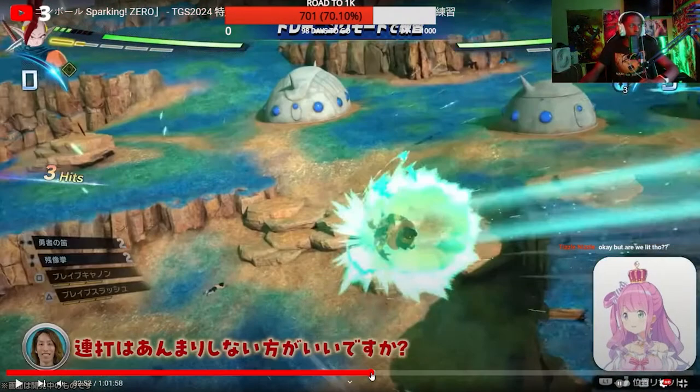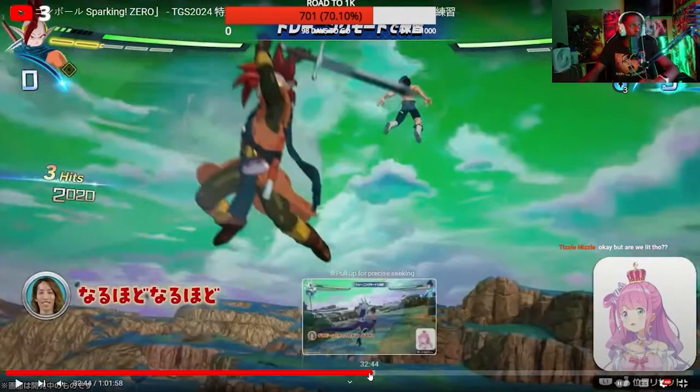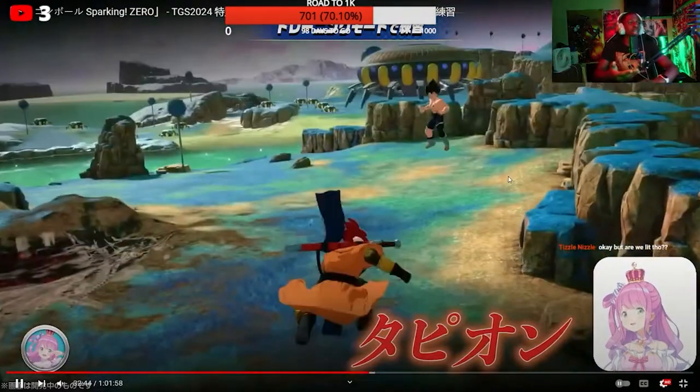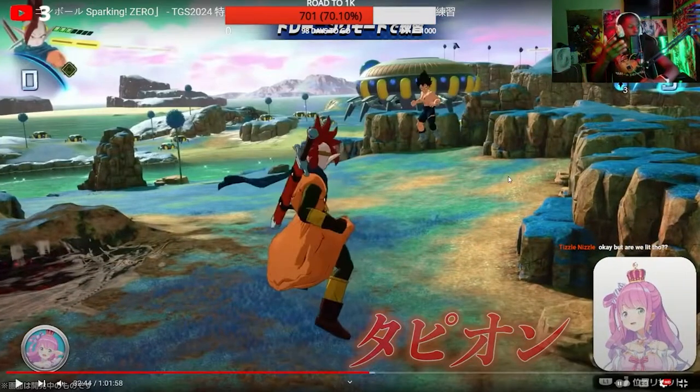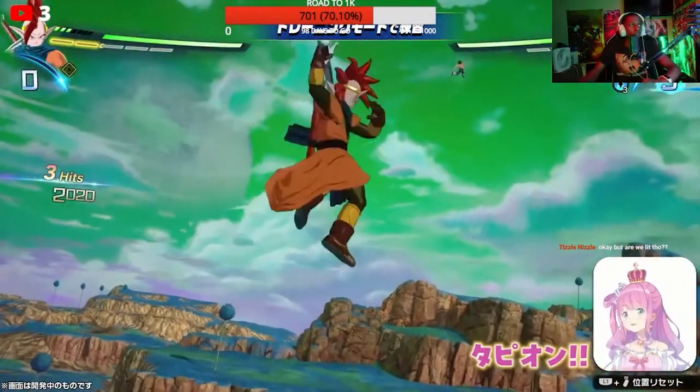We've been saying we'd get into Tapion gameplay and we haven't seen Tapion since the character creator screen. When they switch characters, it's kind of just a zip-in, which is cool, but I'd like a little something more — like in Raging Blast where you could intercept the transformation.